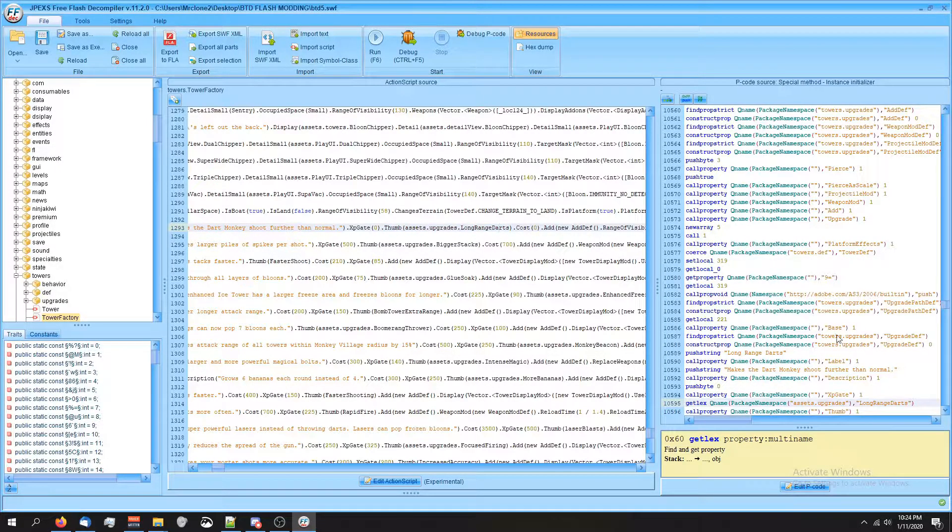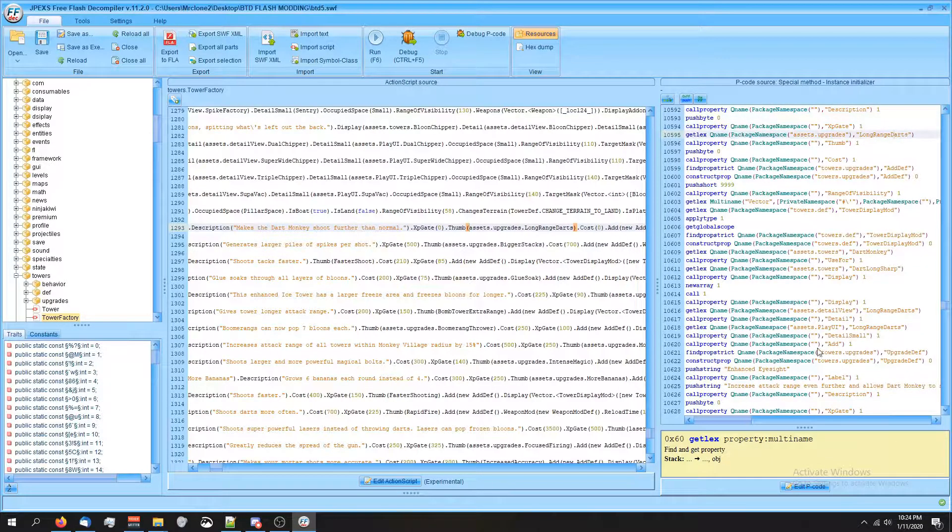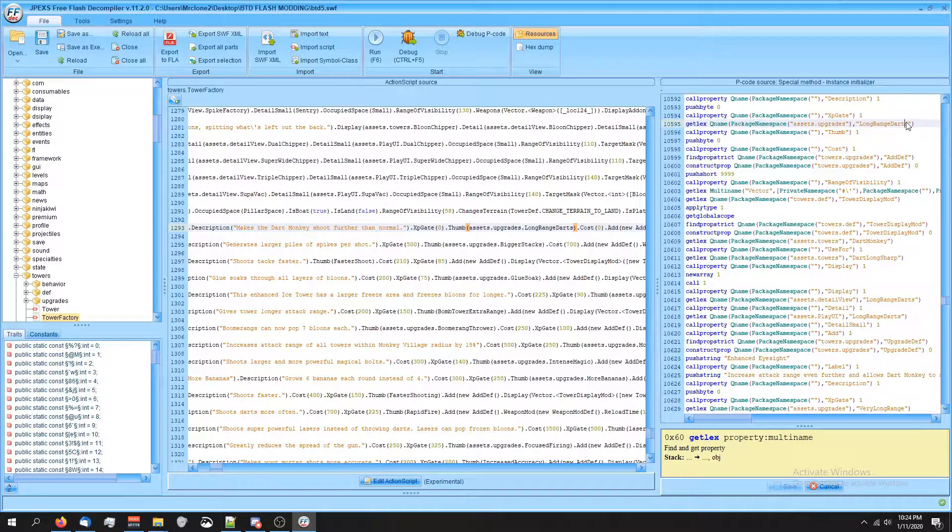We're gonna change long-range-darts to Bigger Stacks, which is just the one below it. Clicked on that part with the long-range darts and it opens up in p code right up here. So I'm gonna click Edit P Code, hover over long-range-darts, delete that, and replace it with Bigger Stacks. You can replace it with anything.